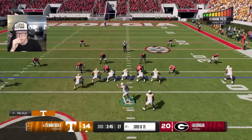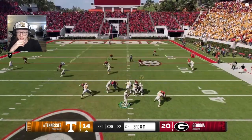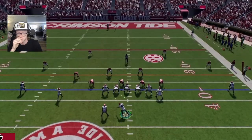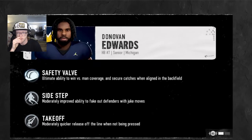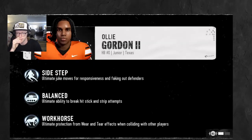Physical abilities boost attributes like breaking tackles or can provide protection from wear and tear. Mental abilities enhance intangible traits like leadership, pre-snap clarity at the line of scrimmage, and staying calm under pressure. Here you can see the stadium pulse meter is maxed out but the visiting quarterback does not have the mental ability 'Headstrong,' which provides resistance to distractions. The visiting quarterback who does have Headstrong active can see the field more clearly and will be less prone to mistakes.